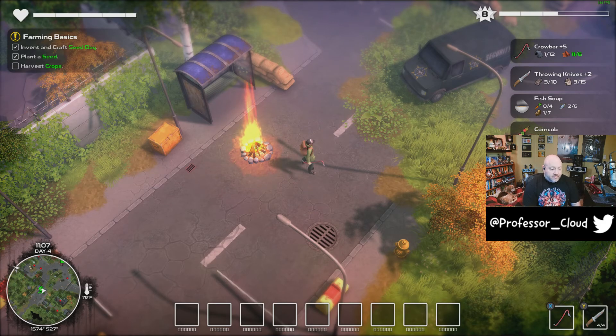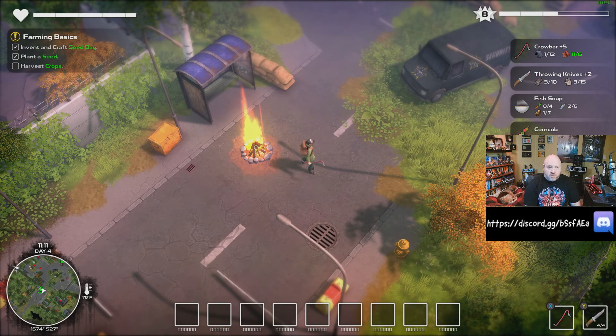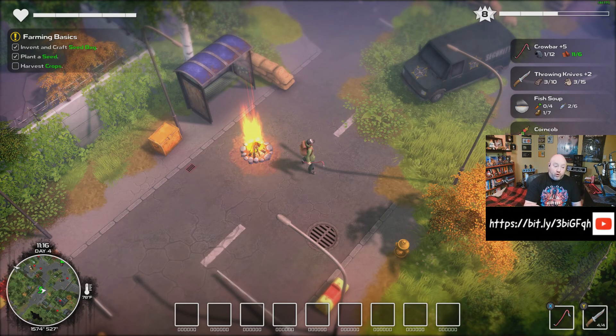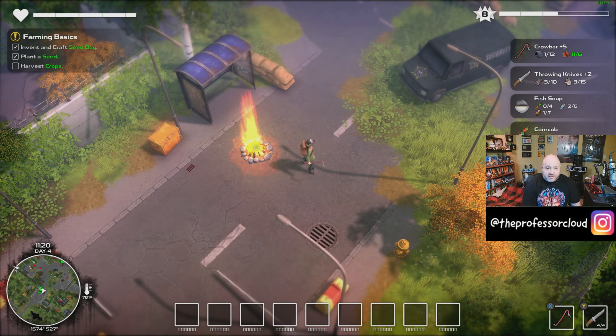So here is my character. We've got our quests up on the top left-hand corner, we've also got our health bar. Up in the top right-hand corner we have our current level as well as the experience gained towards the next level. We also have some specific upgrade items that I am working towards finding the necessary resources for. You can see there — Crowbar plus five — that is actually my second melee weapon. I started with something a little bit lower and then converted over to Crowbar, and Crowbar has done very well for me up until this point.